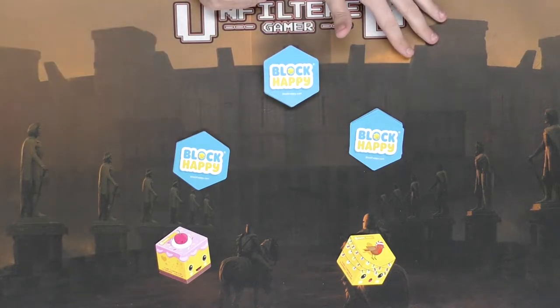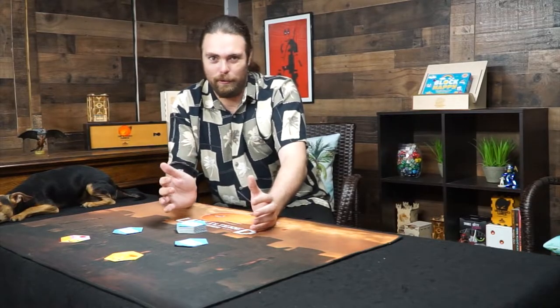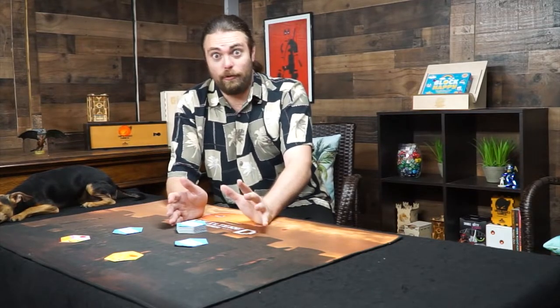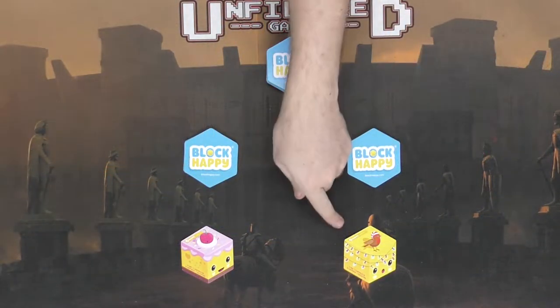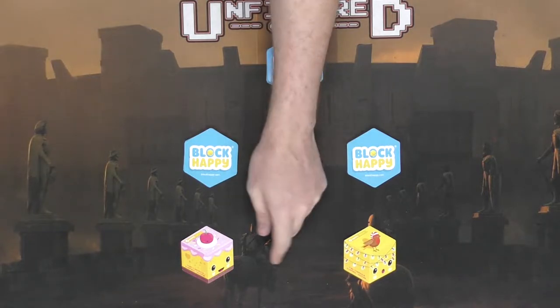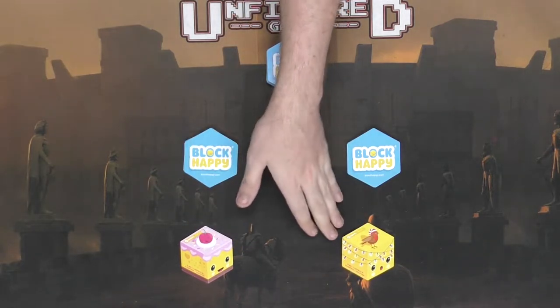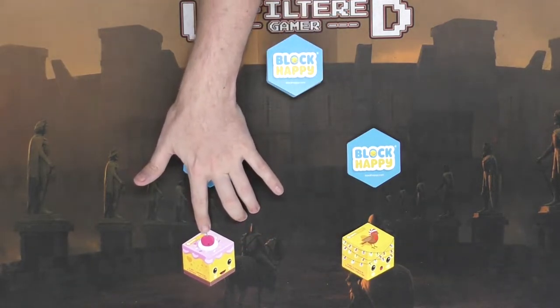Having seven happiness is all you need to win Block Happy. When you play cards, the objective is for you to feel a certain emotion, and it definitely works for certain people depending on what type of gamer you are. Each player has one happiness to begin the game. All the different happiness cards look different with cute artwork — this one has like a cupcake, this one is like a Christmas happiness — but they all function the same way.